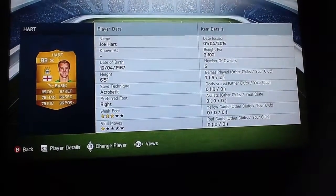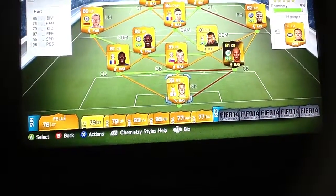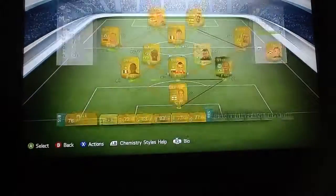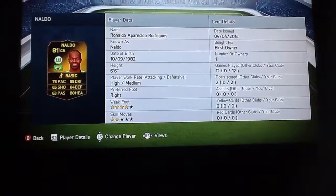In net we've got Joe Hart, 2,100 coins. Up in front of him we've got the skirt on, he costs me 900 coins. Next to him we've got Meldo, he's actually got the pack, goes for 60,000 real life.